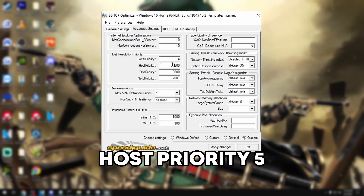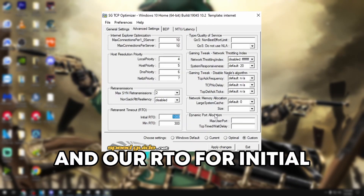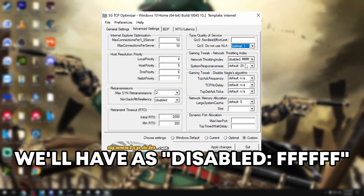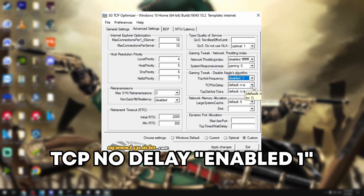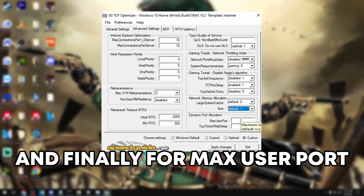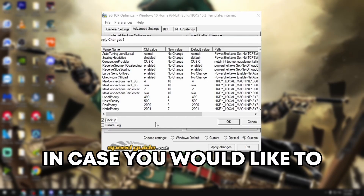For local priority change it to 4, host priority 5, DNS priority 6, net priority 7, max SYN retransmissions to 2, non-SACK on disabled, RTO initial set to 2000, and min RTO 300. Next, change QoS do-not-use NLA to optimal 1, network throttling off, system responsiveness to gaming 0, frequency to disabled 1, TCP no delay to enabled 1, and TCP alt text to disabled 0. For memory allocation change to default 0, size to default 1, and finally max user port to 65534 and TCP wait delay to 32. After that, click apply and then click backup in case you'd like to revert any of these settings.